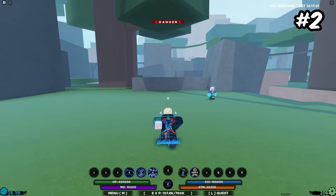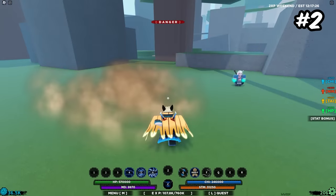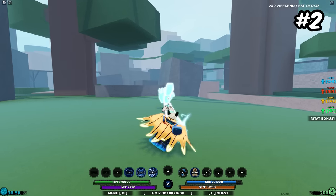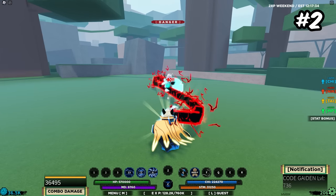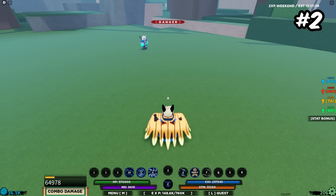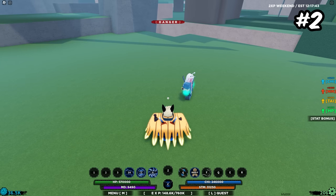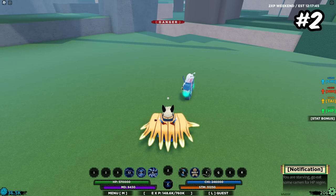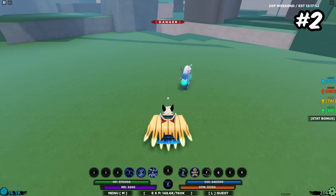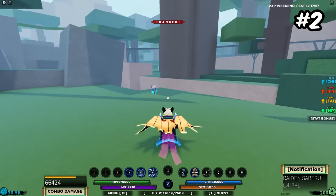Coming in second place is going to be the Getsuga bloodline — I'm sure you guys expected this. Getsuga is an EKG, which automatically gets brownie points. They gave it probably one of the single best grab moves in the game — it has a very long stun time and no end lag on the actual move, so you can cast moves while the hand is going on and absolutely hammer them. You can pretty much kill someone by the time the hand is over.